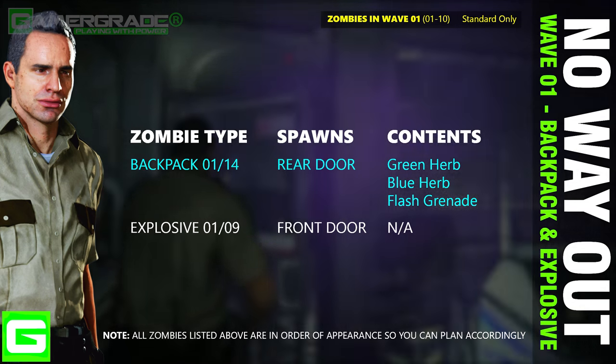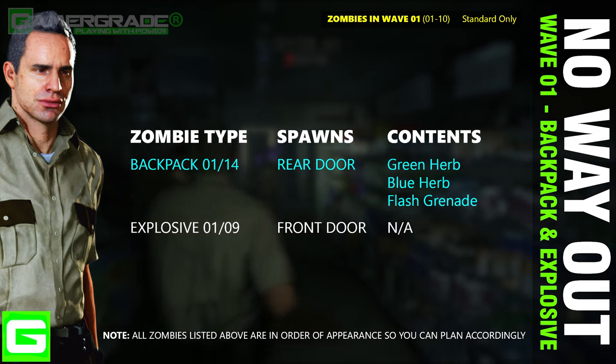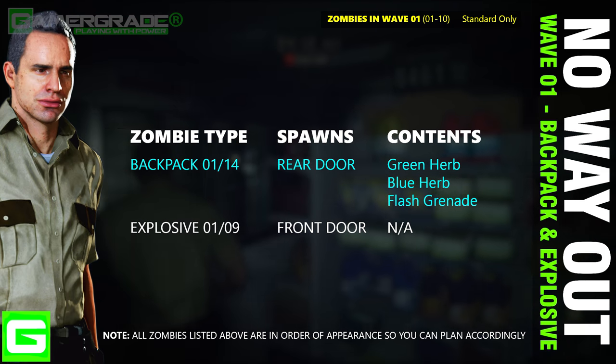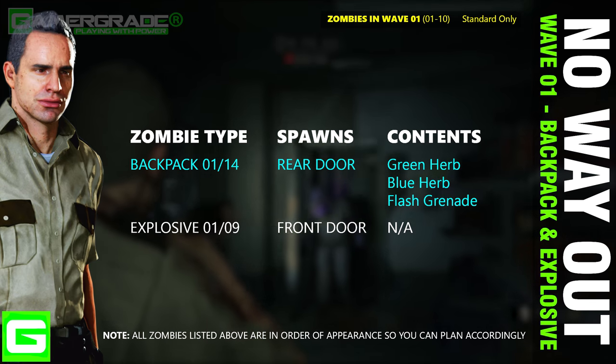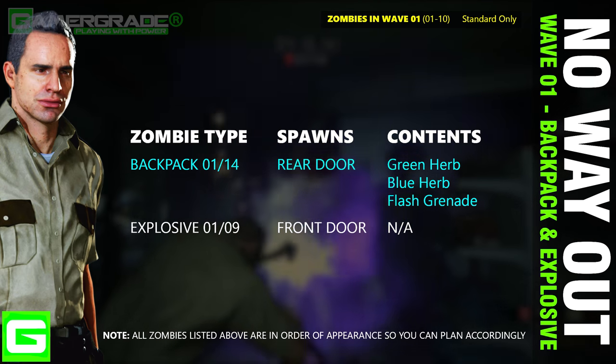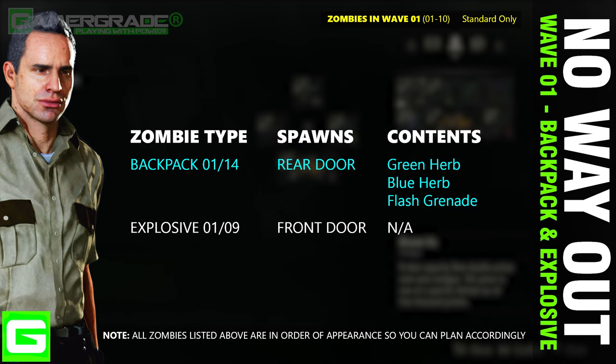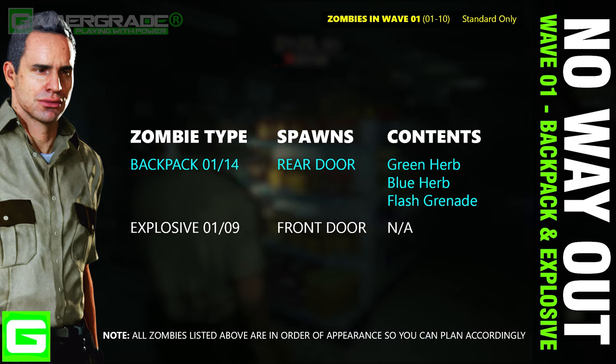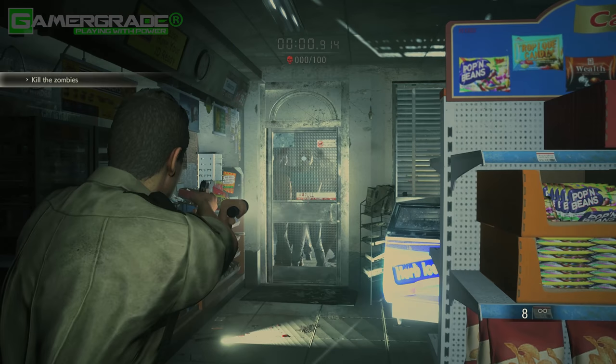Kicking off with wave one — zombies one to ten — consisting of just standard zombies. In this initial wave we have one backpack zombie who enters the room at the rear door and drops a green and blue herb as well as a flash grenade. Make sure to save the two herbs for your second GBR mix in wave three. There is also a single explosive zombie who enters at the front door and needs to be strategically dropped near the counter to take down four zombies in one shot.